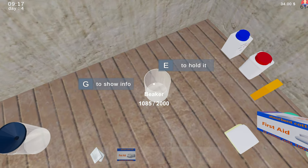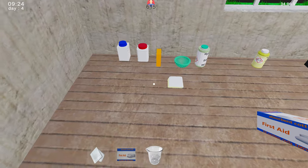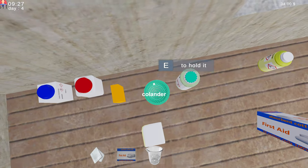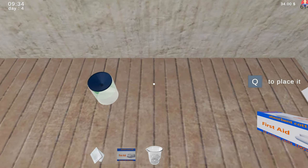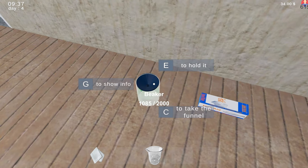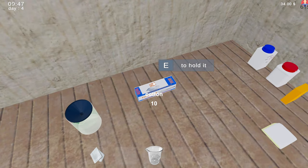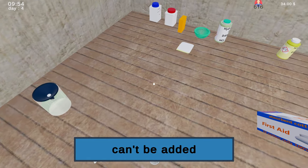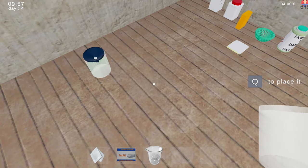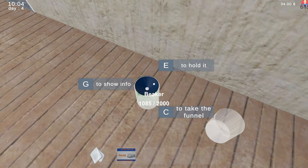I'm gonna hold this beaker. I'm so confused. Unless it means... all right, let's pour it in. Yeah, this is the part I'm kind of confused on — it doesn't seem to want to let me use the cotton. There we go — now I can do it. This is lovely. This has got nothing — take the funnel, put the funnel in there, grab this, filter it through here.